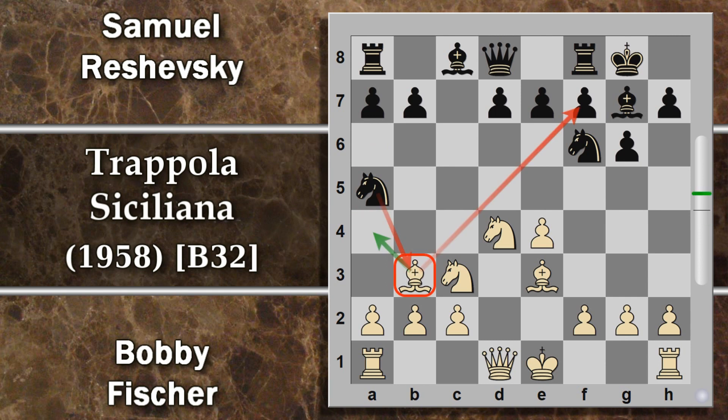Sembra che il nero possa sfruttare l'ultima mossa di Fischer, cioè alfiere b3 che sembra una perdita di tempo, giocando un'altra perdita di tempo per poter eventualmente togliere la coppia degli alfieri al bianco. Il fatto è che in realtà questa mossa, oltre a perdere tempo, toglie la difesa da e5, e quindi qui comincia la combinazione di Fischer. Cosa si potrà fare per poter sfruttare sia l'attacco su f7, che il fatto che non ci sia più questo cavallo centrale del nero a difendere le case centrali?